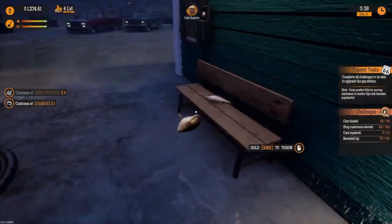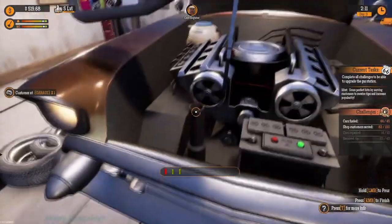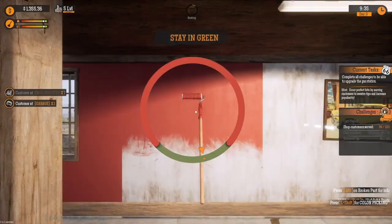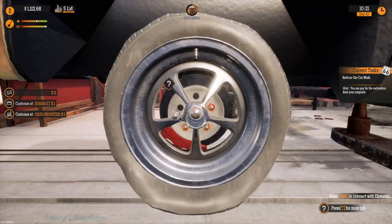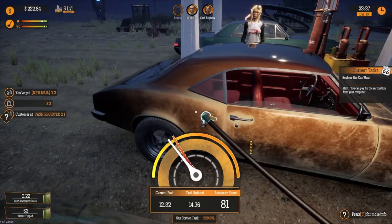As progress is made, hiring staff can streamline operations and ease the workload. The game introduces various challenges to keep players engaged, from accommodating eager tourists seeking a diverse product range to addressing tasks like unlocking car trunks in the parking lot. Moreover, unexpected events like sandstorms add further complexity, requiring players to promptly clear roads of sand debris for safe navigation.